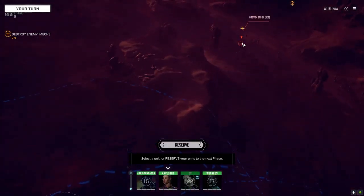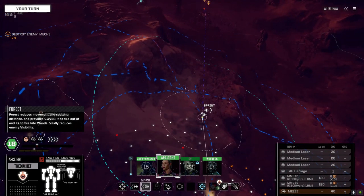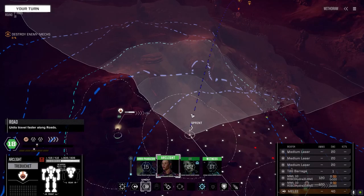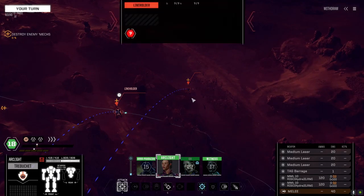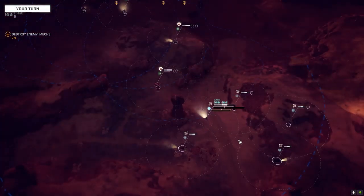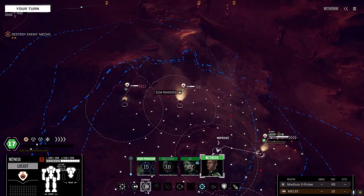That guy is a Griffin. We're going to go on this side - the reason being is that they're going to have reinforcements on the right and I want to let our clan boys deal with them. Let's not go with Hydra right away - we've got six turns of firing with the Hydra, don't want to waste it just yet. I want a better chance than what we just had there.